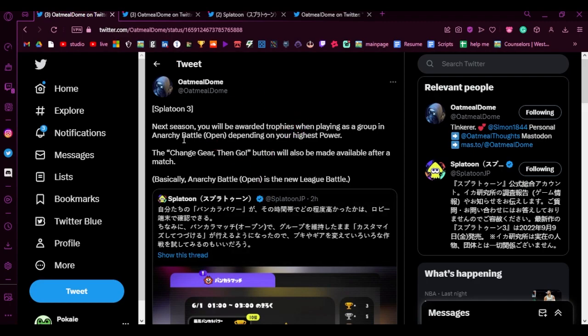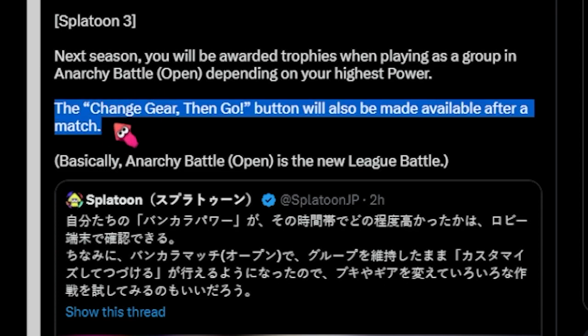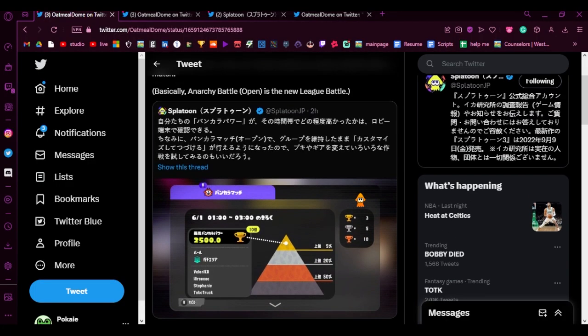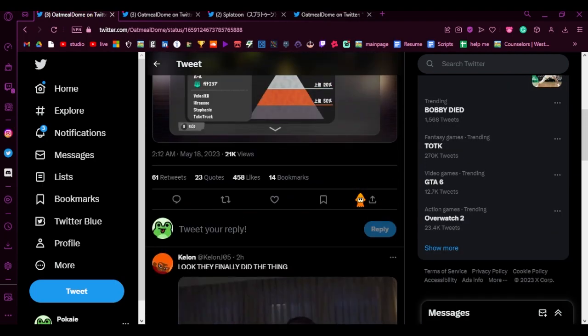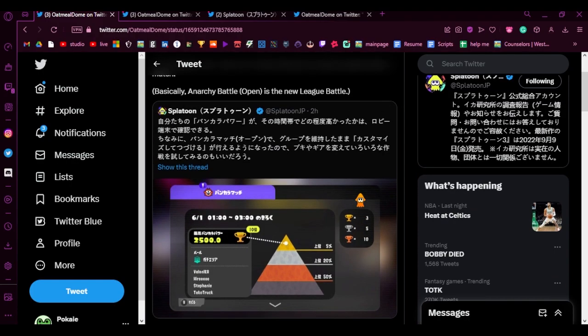The next patch says next season you will be awarded trophies when playing as a group in Anarchy Battle Open, depending on your highest power. The 'change gear then go' button will also be made available after a match. Why was this not in the base game already? Basically, Anarchy Battle Open is becoming the new League Battle. You can still play it solo to gain points, but now there's a league option for friends too.